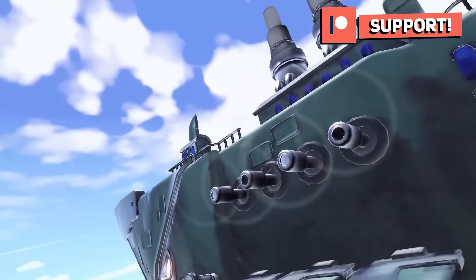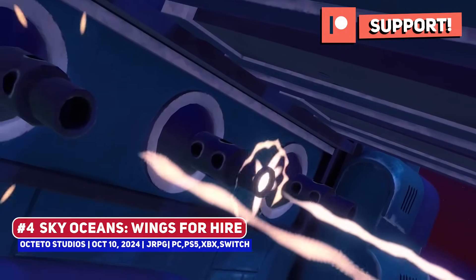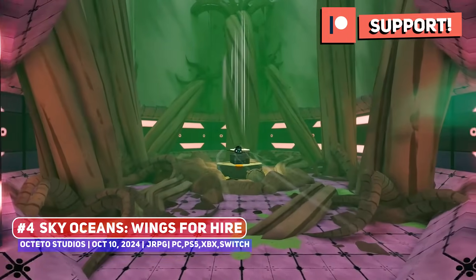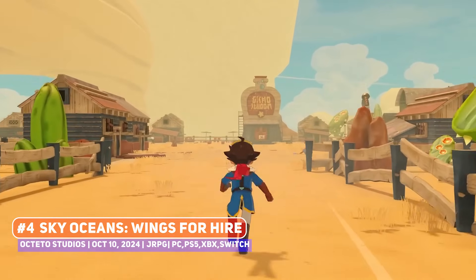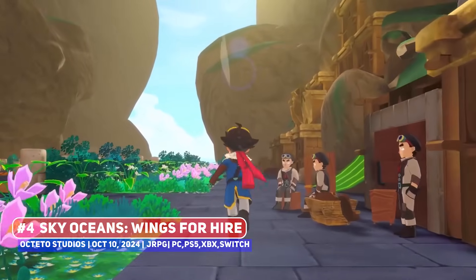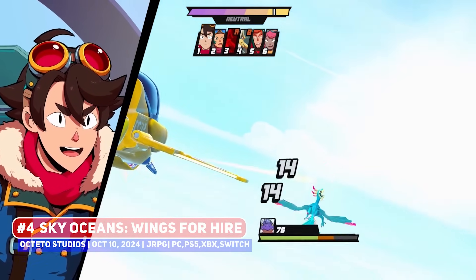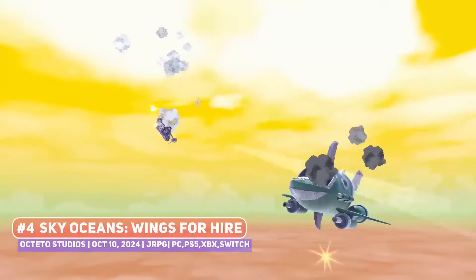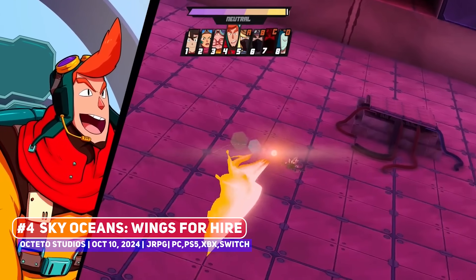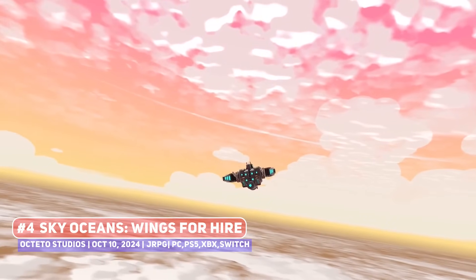Another awesome looking JRPG is Sky Ocean's Wings for Hire, one that follows the adventures of a crew of sky pirates as they face off against the evil alliance who is exerting their control overall. This mixes awesome character portraits with a chibi art style in the exploration portion, along with some awesome looking planes in combat for quite a fantastic look. Despite being about dogfights, this is a turn-based RPG through and through, and does seem to be paying tribute to Skies of Arcadia — a cult classic from the Dreamcast — but for a new age, and has the potential to be something special.